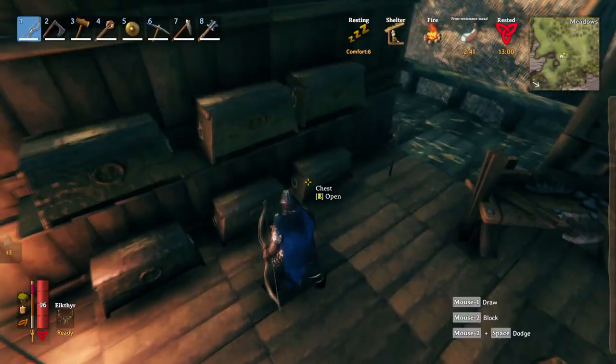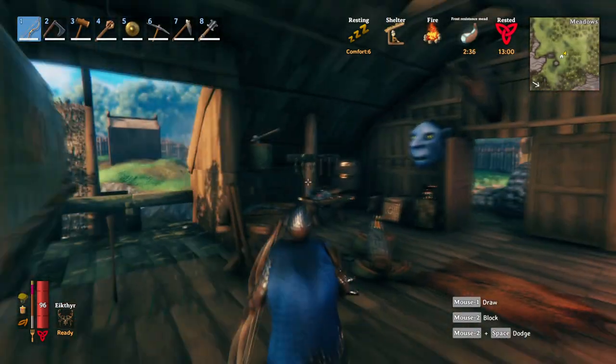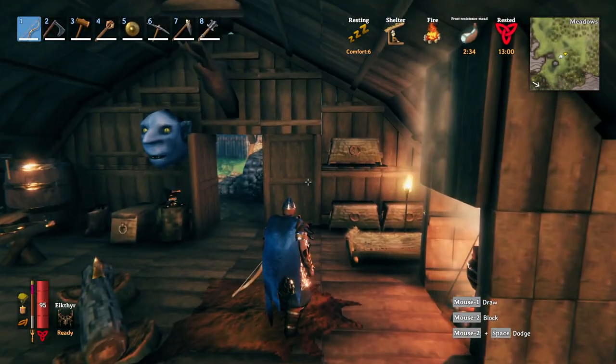I thought I had some bones over here — the Withering Bones. So it's for summoning the fourth boss. If you randomly were exploring the mountains and you found the Dragon Egg and you're wondering what it's for, that's what it's for: summoning the fourth boss.